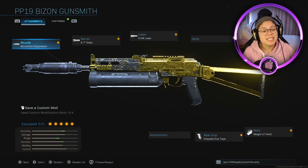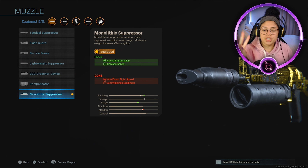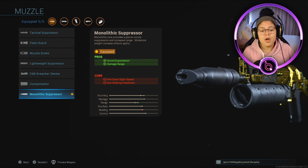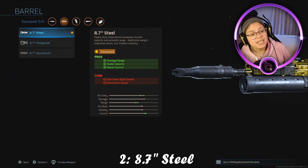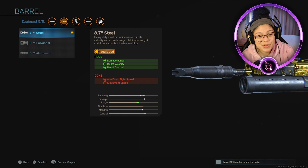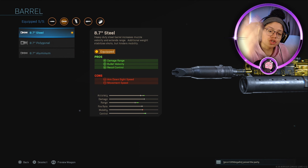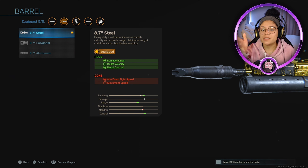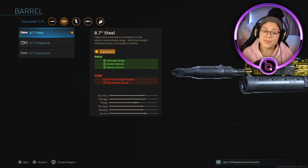For the muzzle I put on the Monolithic Suppressor, which helps with sound suppression and damage range. Two cons are ADS speed and aim walking steadiness. For the barrel I used the 8.7 inch steel, which helps with damage range, bullet velocity, and recoil control — definitely something you need for an SMG. The only two cons are ADS speed and movement speed.